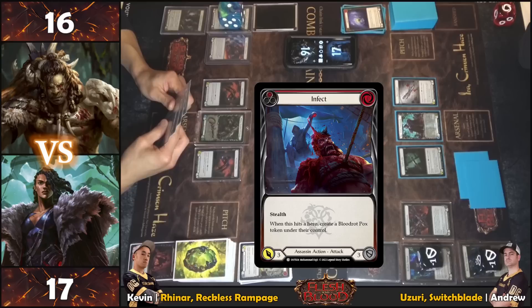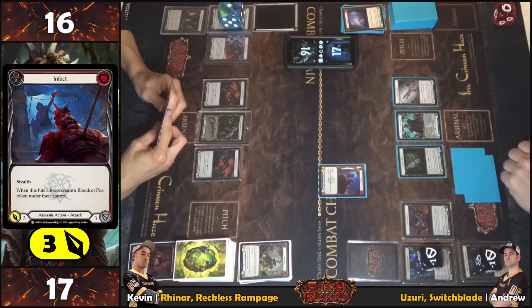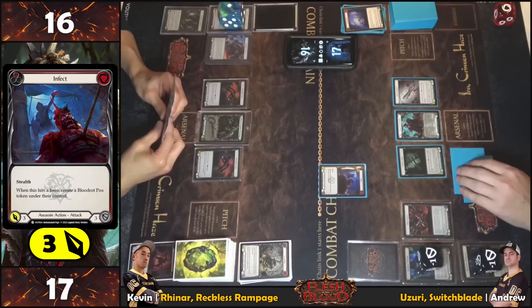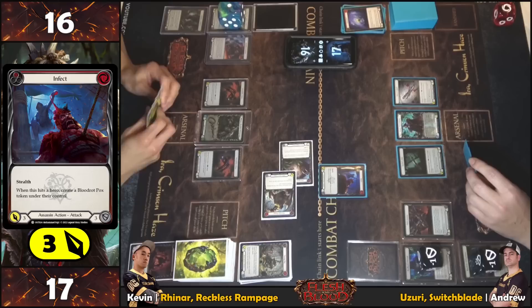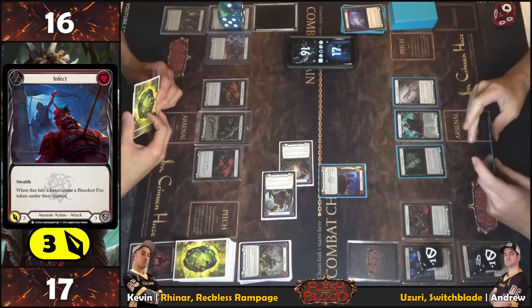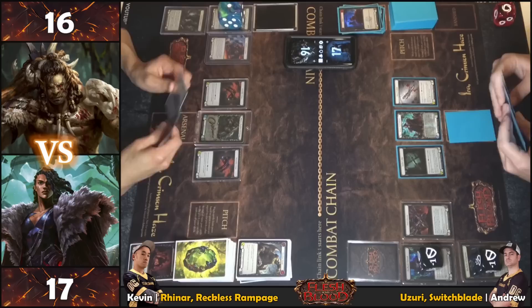Stealth with on-hit: create a Blood Rot. Andrew has two cards in hand. Considering whether Andrew has an attack reaction — since he's playing Uzuri, pre-planning by blocking with six — two blues, which is not ideal. No reactions. Covering and closing chain. Moving to end step.